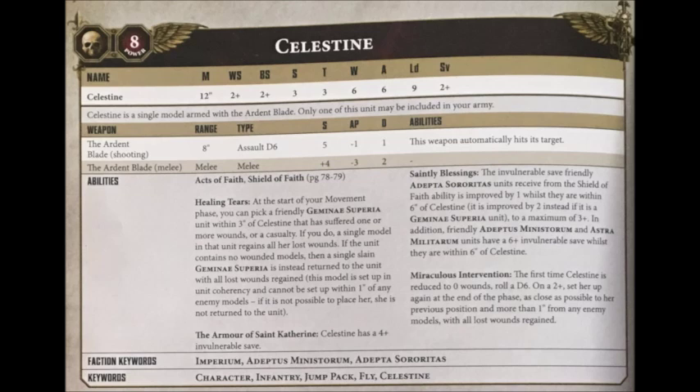It did used to be a lot more powerful when she'd come back anywhere on the battlefield you wanted, but sadly those days are behind us. Overall, Celestine is pretty much the fightiest Adepta Sororitas character, she's decently fast, and gives out one of those important +1 to Shield of Faith saves, meaning she's usually going to be happiest in the centre of your army, improving its durability, and then charging out forward when a target presents itself.